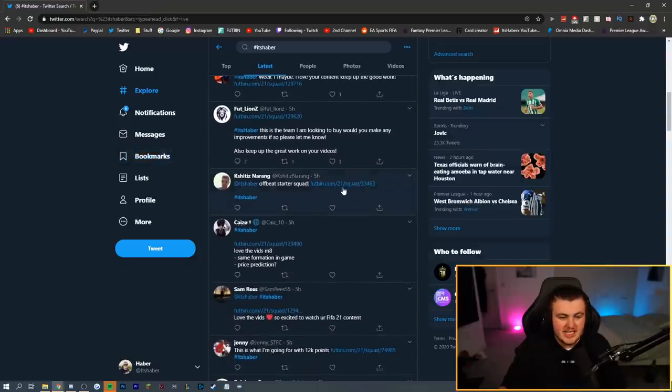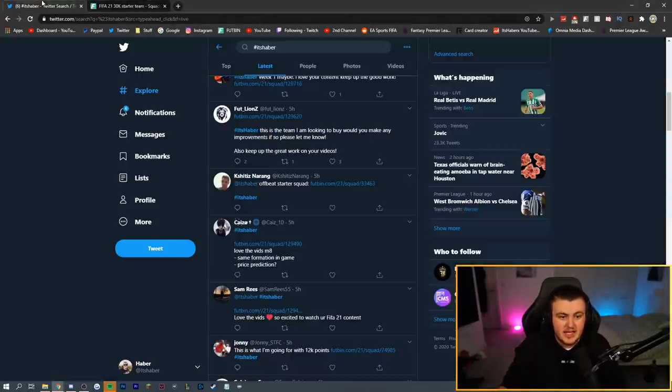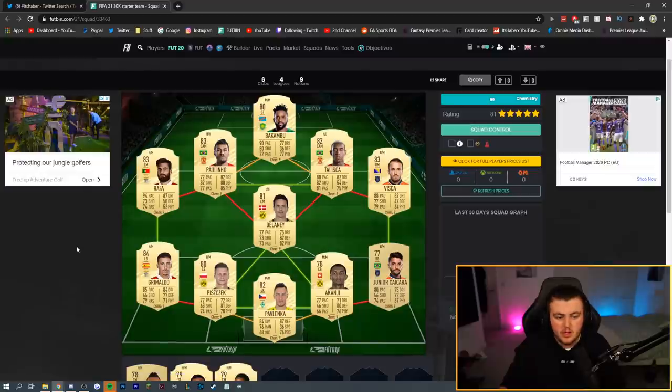We have Kasitz's offbeat starter squad — not entirely sure what offbeat means, but I like the links on the right and left. They're definitely good links that will be used at the start of the game. Defense is solid, midfield is solid. Overall a really good, well-structured squad. I think it will work really well at the start of the game.